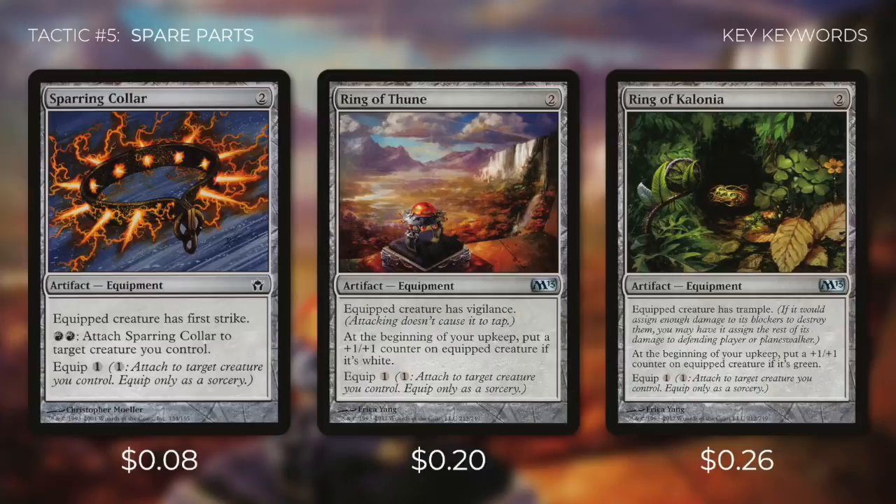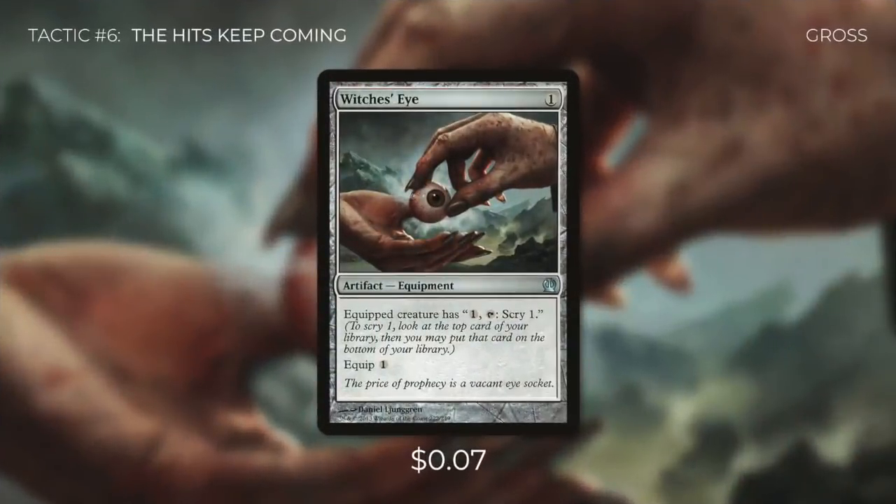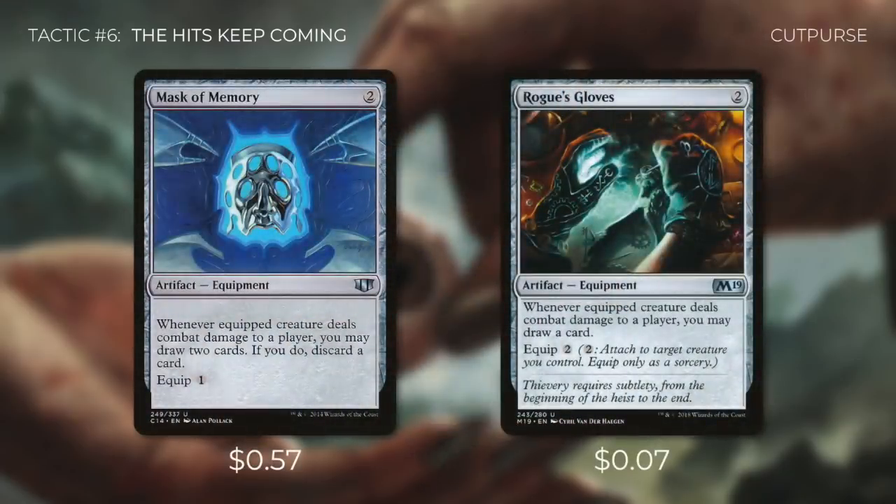Tactic number six: The Hits Keep Coming. We're running an absurd amount of equipment for this deck. Witch's Eye lets equipped creature pay one and tap to scry one — helpful for filtering dead draws. Infiltration Lens says whenever equipped creature becomes blocked by a creature, you may draw two cards — useful for those times we need to attack with Valduk. And finally, Mask of Memory says whenever equipped creature deals combat damage to a player, you may draw two cards then discard a card. Rogue's Gloves says whenever equipped creature deals combat damage to a player, you may draw a card. If we have ways to give our commander evasion, these are easy ways to draw extra cards.